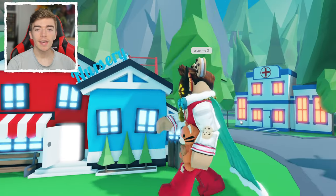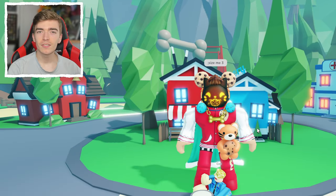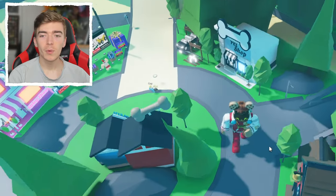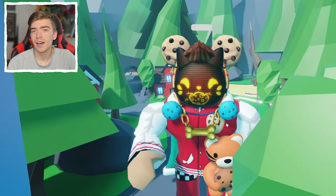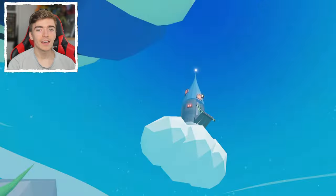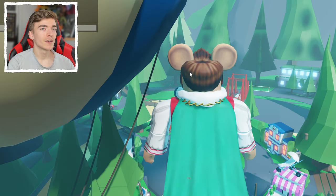Let's start by growing. Now I am the size of the nursery, but I think I can do better than that. How about double? Ever wondered what it's like to run around Adopt Me when you are the size of the buildings? Then here you go. This is quite fun actually. Pretty fast as well. How about double again? Now I walk in slow motion. I'm gonna grow until I can touch the top of this castle, which means I think I need to double myself again.